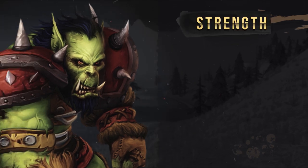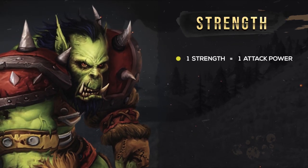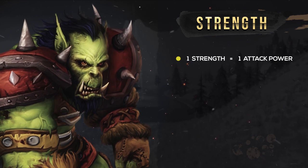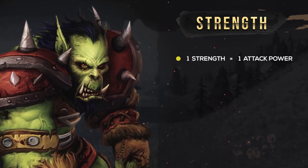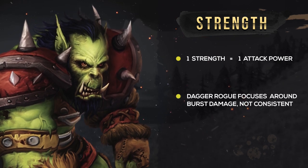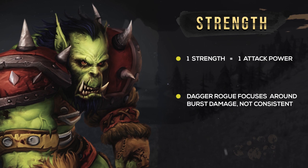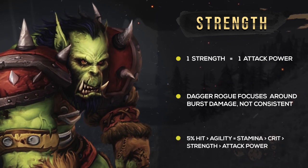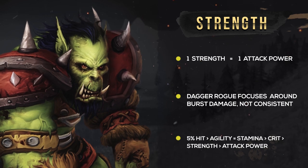Now you might not first think Strength is a Rogue stat, but what Strength does for a Rogue is provide Attack Power at a 1-to-1 rate — so 1 Strength is 1 Attack Power. Attack Power increases the damage your melee attacks deal. With Dagger Rogue focusing a lot around burst damage, the consistent damage provided by both Strength and Attack Power leaves the bottom of our stat priority.